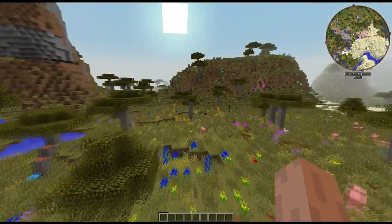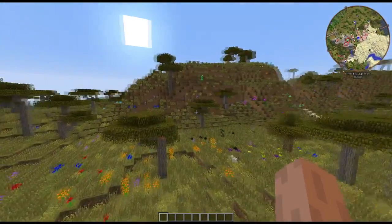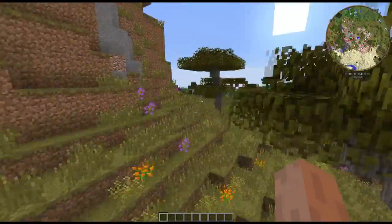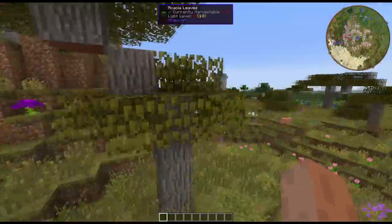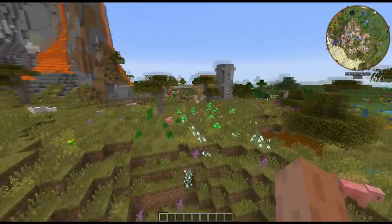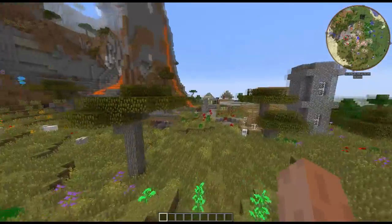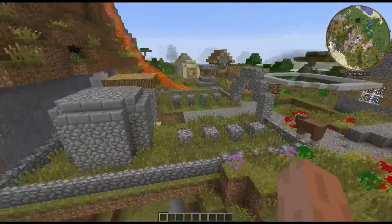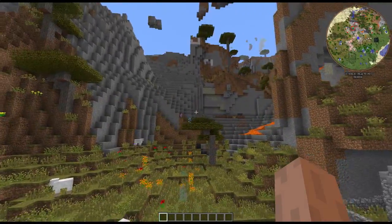So we kind of walked around this way, and we thought, oh, this is cool, that's neat, look at this, there's a nice little plateau here. A cave. Hello, little chickens. And oh, look at the trees — I hate Acacia. But oh, what's this? A village. And we found our first village, which I could not believe how close it was to where we spawned.